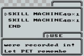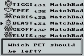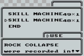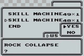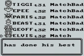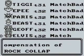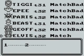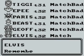Skill Machine 49 is Tri-Attack, which none of our Pokemon can learn, as you can see. But Skill Machine 48, on the other hand, which is Rock Collapse — which I think is Rock Slide — look who can learn it: good old Elvis. So we are going to get rid of Ram with Horn for Rock Slide.